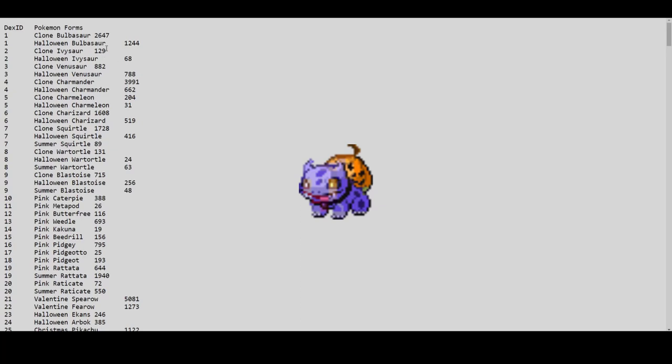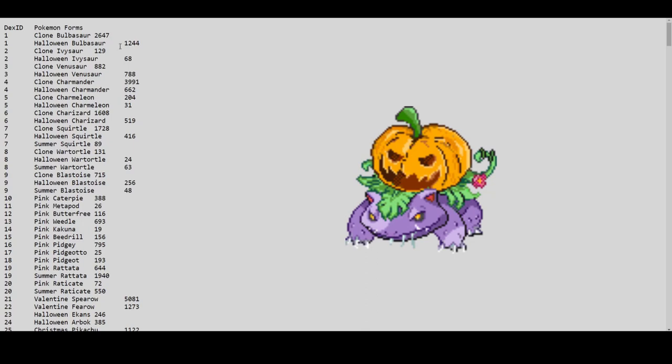Clone Ivysaur is 128 and clone Venusaur is 882 — so there's more than 2,000 clones total, nearing 4,000 across evolutions. Howling Venusaur is 788 — so 1,244, 68, and 700 is almost 2,100 howling forms. And we still have to pay at least 2 million for a good one, which is insane.